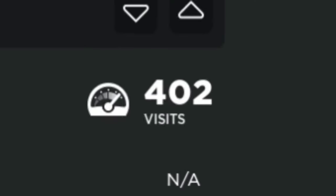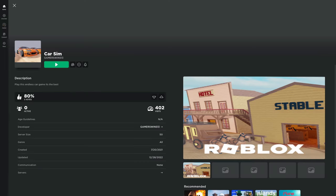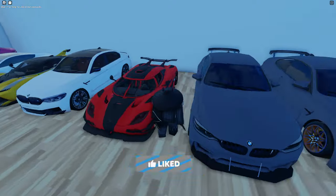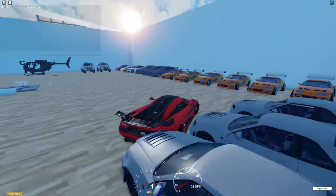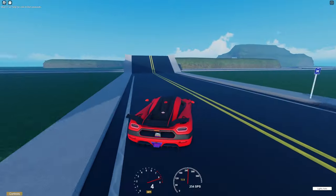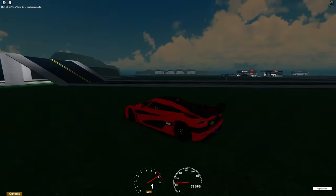This game hasn't been updated since 2022 and has 402 visits. The description is 'play this endless car game, it's the best.' So I mean, we have to check it out. We spawn in a box with a whole bunch of cars around us. I want to start off with this Koenigsegg. This thing is so hard to control — why is it so slippery? Why is it like a drift car? It's so good at drifting. Interesting.